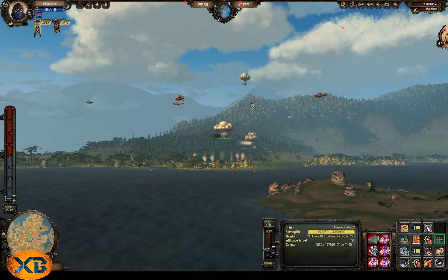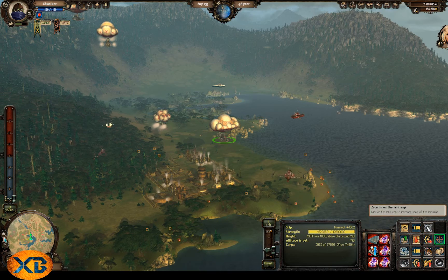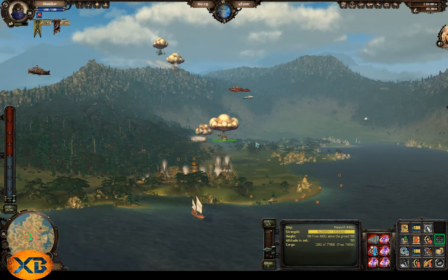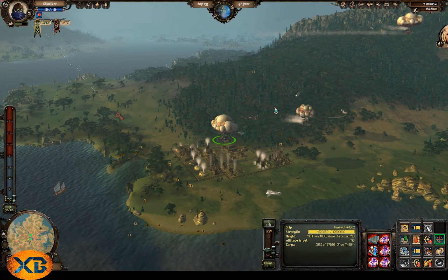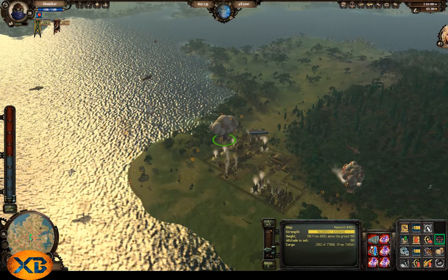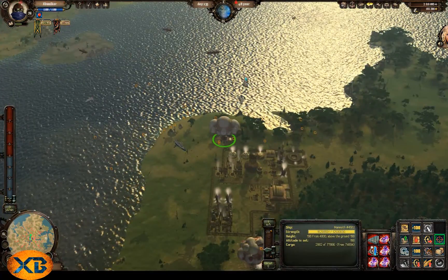Glide is probably number two on my list of most important updates this year. With Glide, the biggest complaint — that everything takes a god-awful long time — has been largely destroyed. Things do still take a long time on a massive map, but Glide makes your ship go three to four times faster than it's rated to go, depending on your skill level. It uses mana, but you can get around that with mana potions. I can get a Negotiator that originally went 140 with a really good engine up to 560 now with Glide. Glide is a huge game changer as far as time goes.